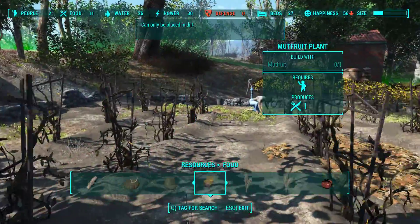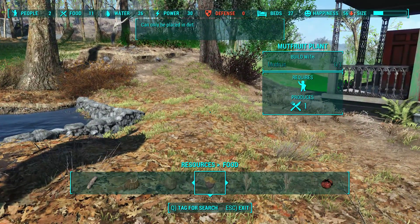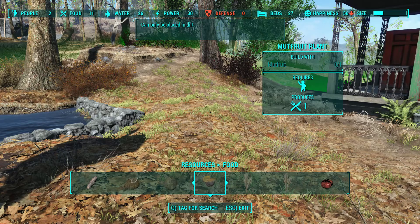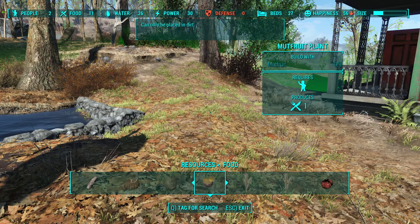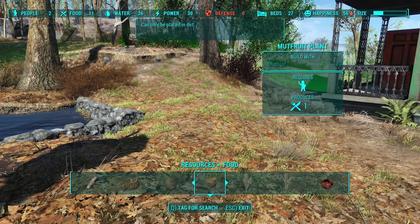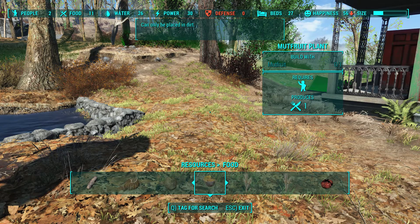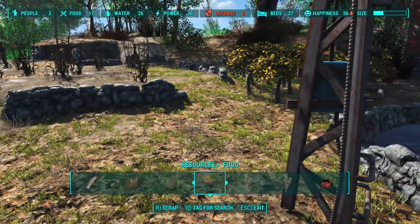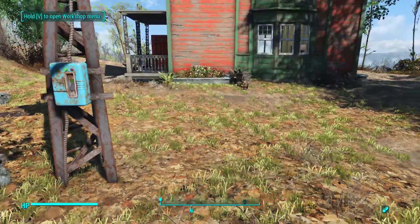Hello, it's your friendly neighborhood Ronan and we are going with part three of the Fallout 4 mods playthrough. When we left off last time we had come to Ten Pines, reported our success, they had joined the Minutemen, and that makes the workshop here available to us.